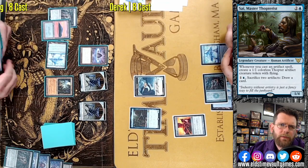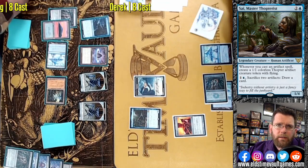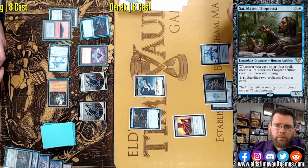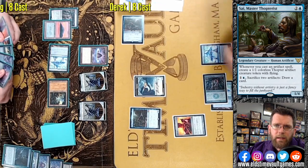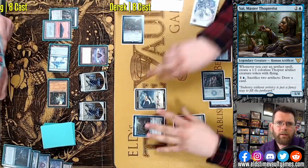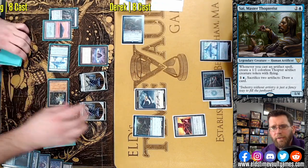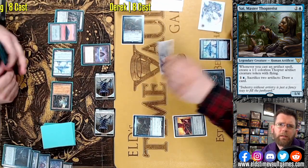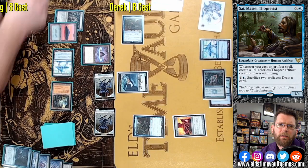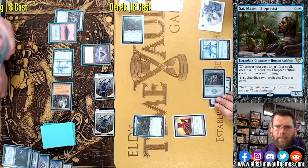Temporary speed boost. Let's see what Mog does here — he's got a ton of mana. Full Breacher gets stopped again. Sai, of course, generates tons of tokens, and you can cash out a token that has blocked along with another artifact to draw a card and keep things going. Derek doesn't have enough mana to make that play, otherwise he would be happy to let that Spellskite go and get an extra card in hand.